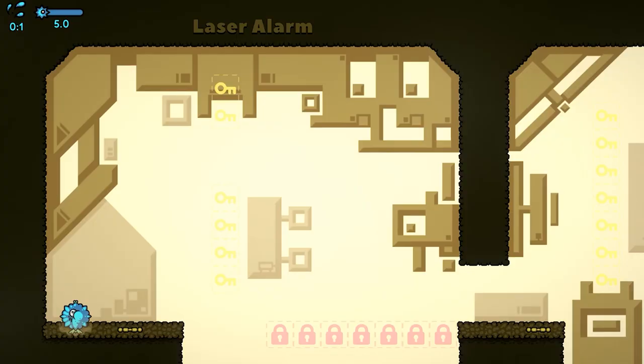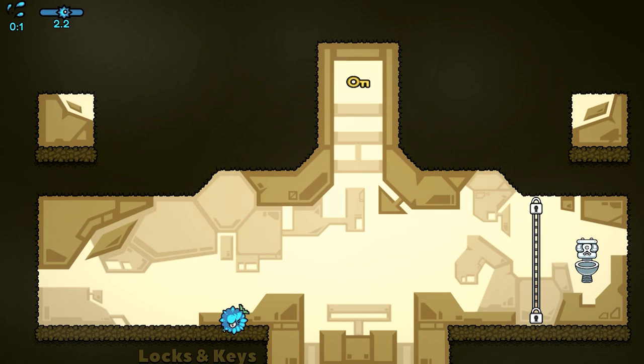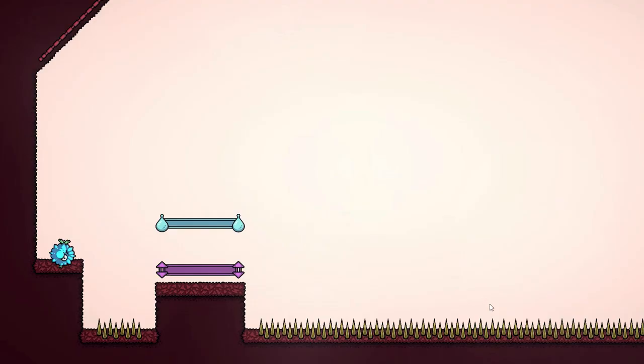Later came the time to fix the visuals for keys and locks. For a long time, the interactive zones in the game looked like something I wouldn't want to show anyone. I changed them to physical objects attached to each other with a magical rope that you can interact with. In order to make them feel like they are a part of the world, I also added some animation. After some experimentation, I decided the best idea would be to fill in the space between the two connecting ropes. I later applied the same idea to the gravity switches and water drops in the third area of the game.